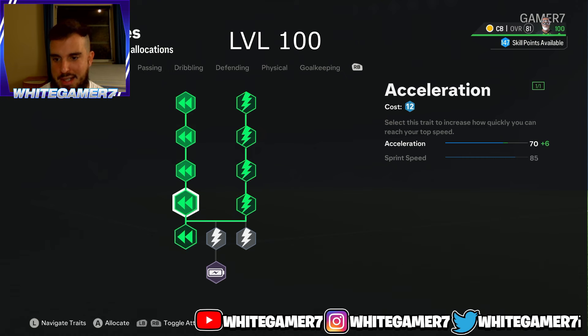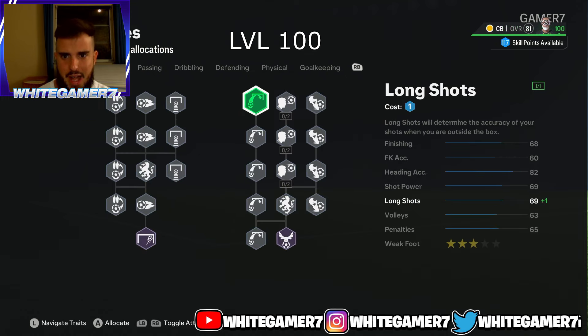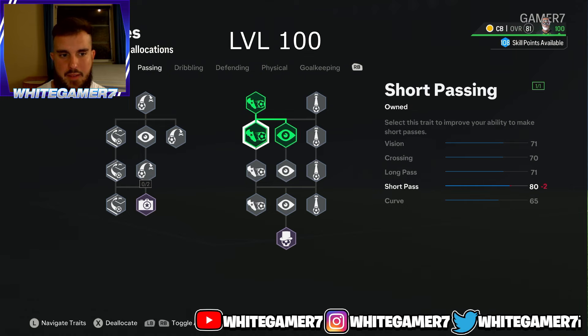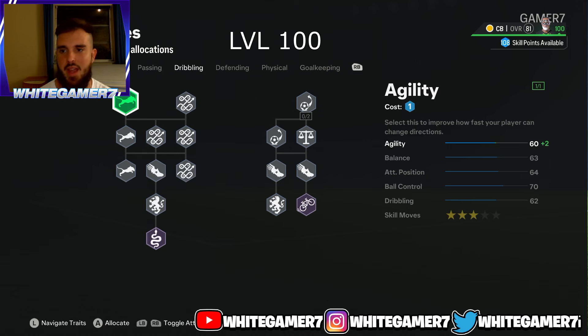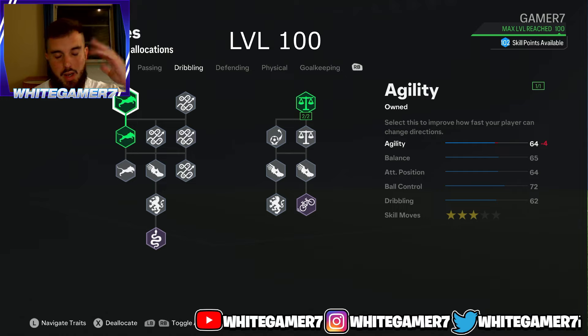For the level 100 skill tree, you'll have 160 skill points. Max out your pace — this gives you 82 acceleration and 93 sprint speed. Being lengthy means you'll catch up to opponents on long distances. For heading accuracy, get these two nodes — don't underestimate CB heading, you need it to score and pass headers. For passing, focus on short passing and vision only. Even though long passing is 71, combined with the long ball pass play style it's more than enough. For dribbling, get agility, ball control, and balance — giving you 64 agility for quicker turns while jockeying.